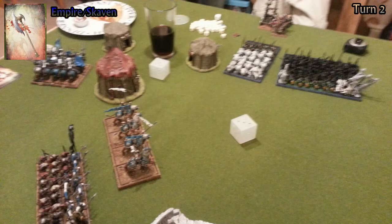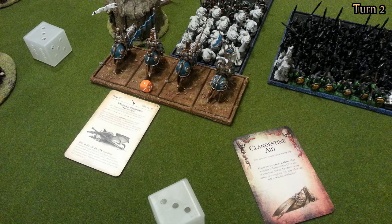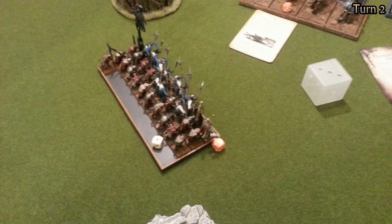The Empire player goes next. He decides to charge his four demigriffs into the squig unit between the two Mangler Squigs and makes it. He moves his unit of knights and halberdiers forward. In his magic phase he gets Wyssan's Wildform on the demigriffs — just to make sure, you never know. But as a result he gets another miscast; his wizard saves but the warrior priest gets one wound.